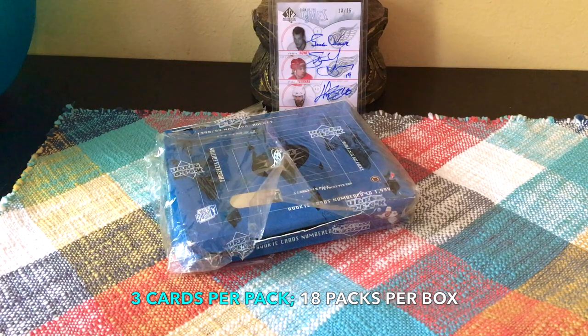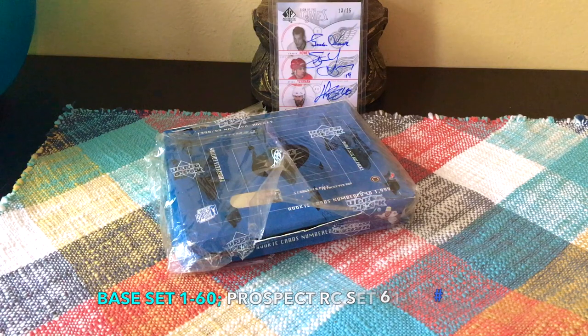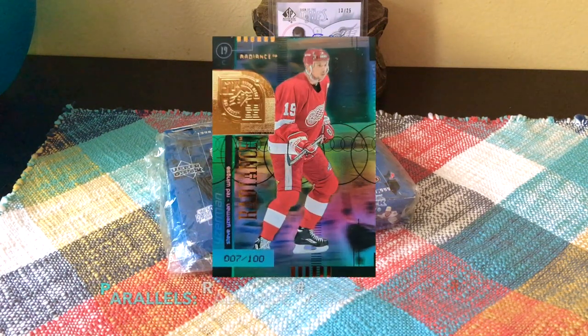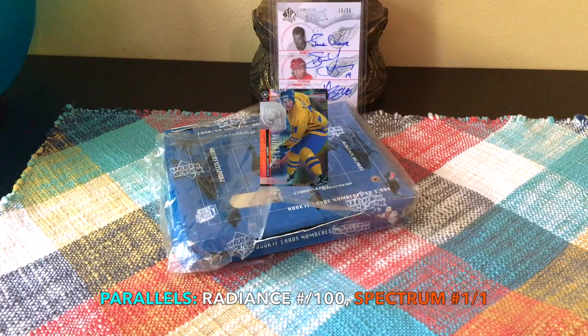Back to this Top Prospect box: configuration is three cards per pack, 18 packs per box, amounting to 54 cards. Base set is cards one through 60, rookie cards 61 through 90. There are Sedine auto cards in that rookie set, numbered to 1999 as all the rookies are, and there are parallels — the Radiance numbered to 200 and the Spectrums which are one-of-ones.